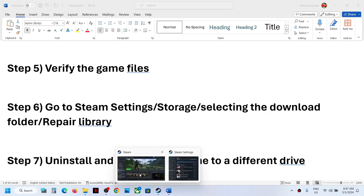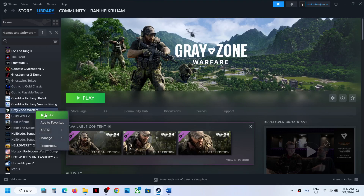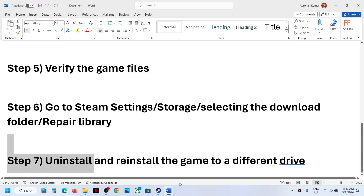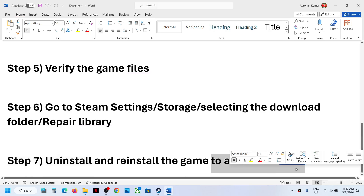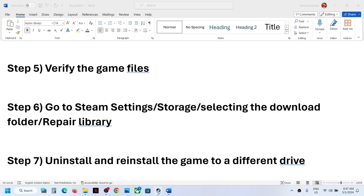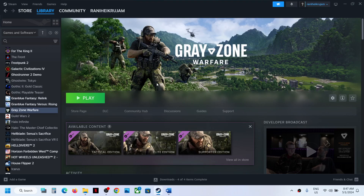If nothing is working, the last step is to uninstall and reinstall the game to a different drive. Right-click the game, select Manage, then click Uninstall. After uninstalling, go to the game installation folder and delete the game folder, restart the computer, launch Steam as administrator, and install the game to another drive — for example, a different SSD. One of these steps should fix the disk write error. Thank you for watching — please like and subscribe to the channel.